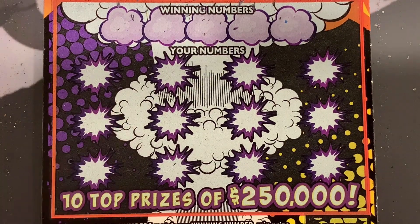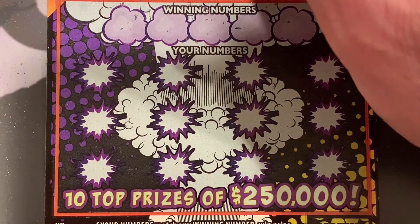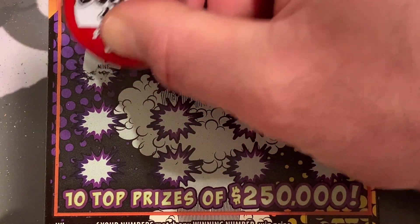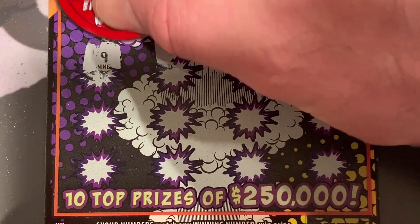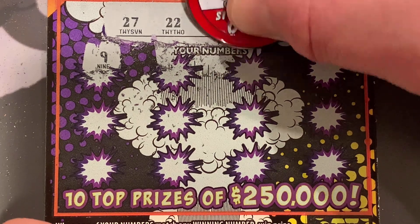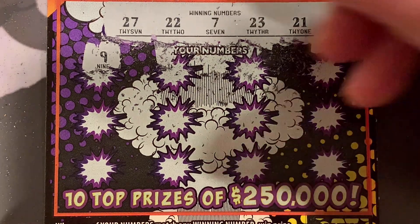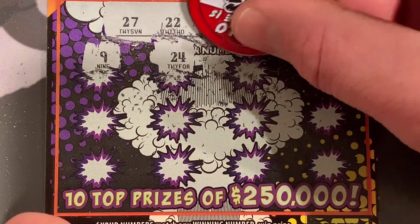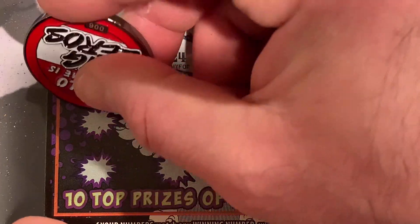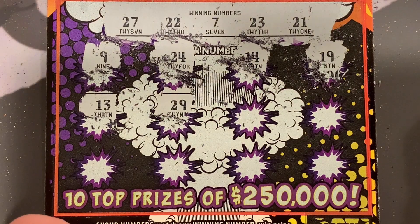Alright, let's go. Nine. I'm so used to symbol hunting, but I don't need to on here. 27, 22, 7, 23, and 21. Wow, a lot of 20s. 24? Nope. 14? Nope. Nope. Nope. We don't have any teens — we've got 20s and a 7.